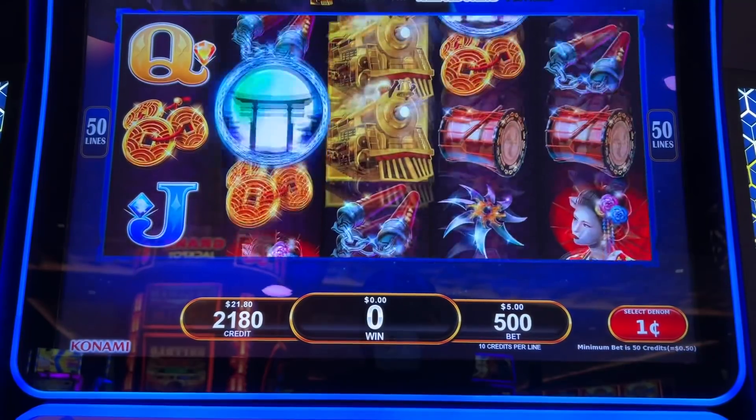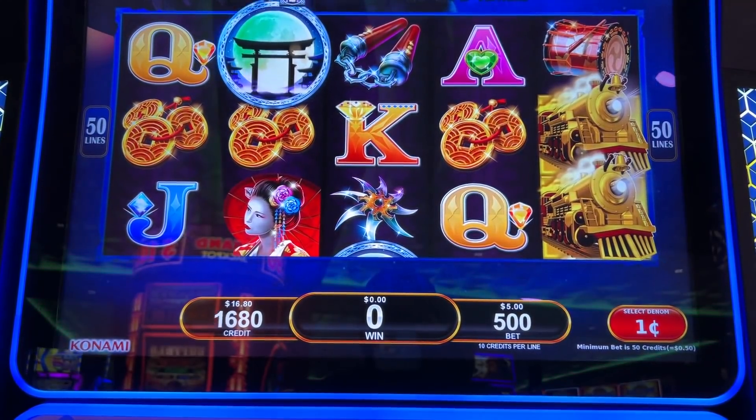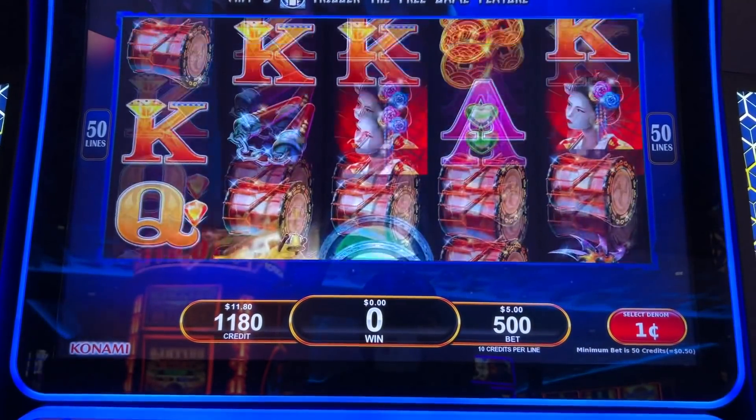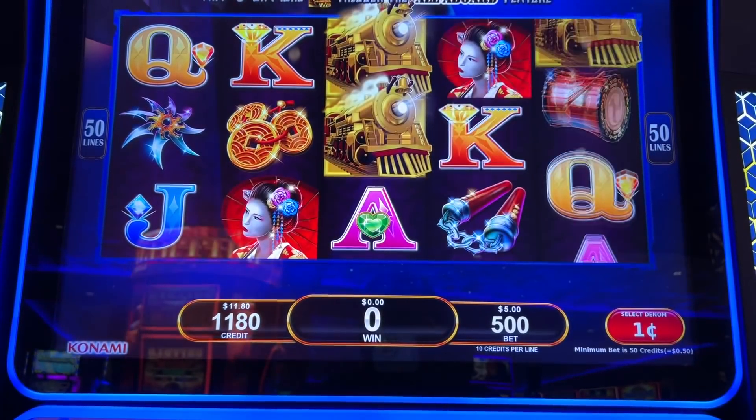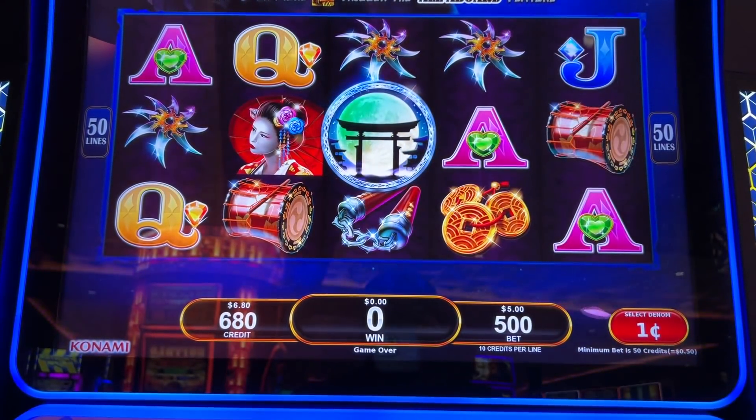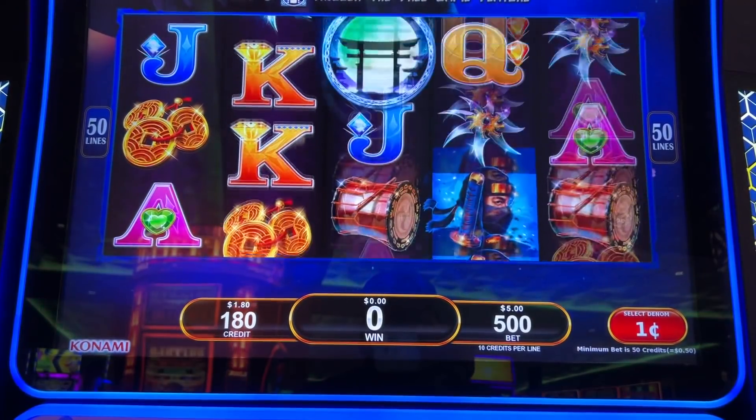All right, just a few more spins. And if not, then I will just move on. All right, three more spins. You'll be lucky if you get your bet back outside of the bonus. All right, last spin. Epic comeback — not today.